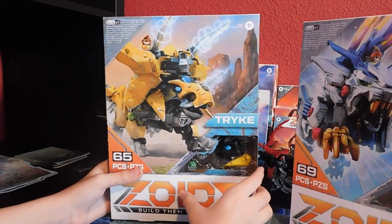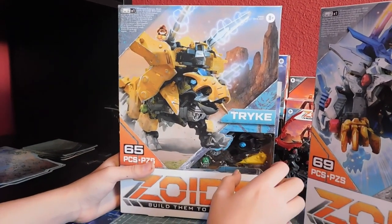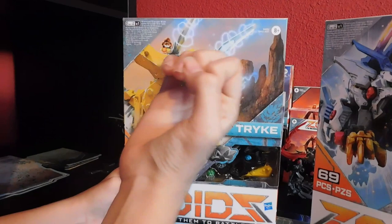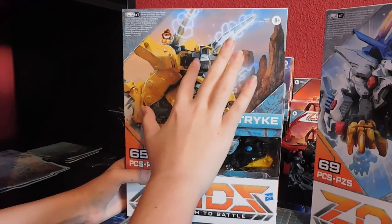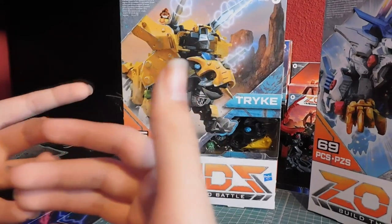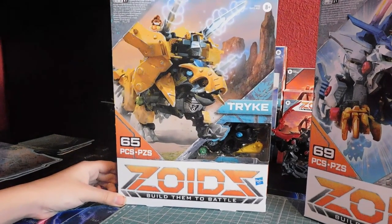All the Hasbrozoids have the same gimmick as the Takara Tommy one, except Trike — because instead of a horn it would be in the middle, it's just almost flat, and we saw in some pictures that the whole thing just went out. So that's pretty interesting, and that's one of the main reasons why we got it.